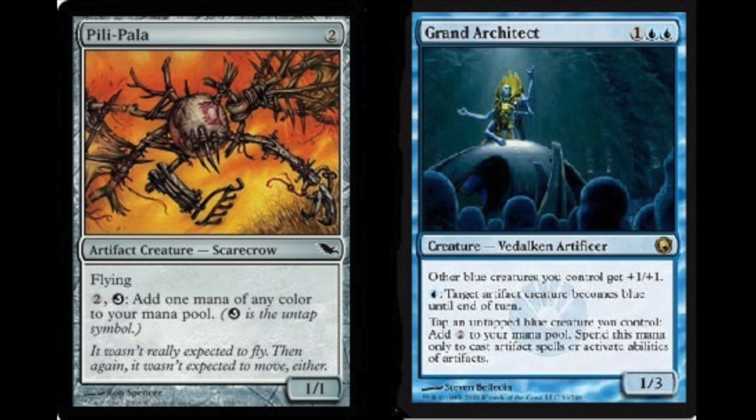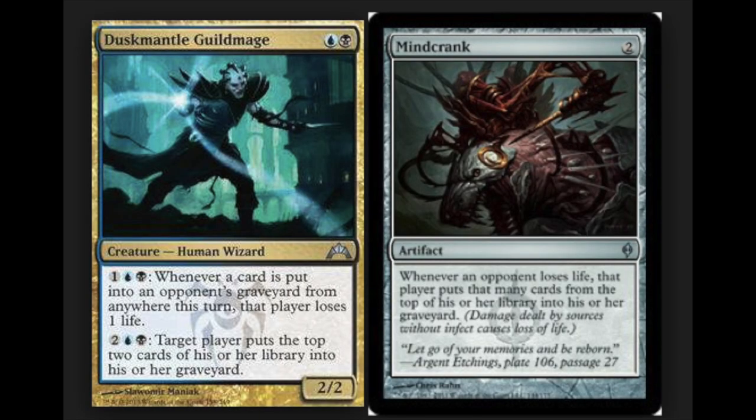Overall, a very interesting and cheap combo. I'm surprised no one is making these decks, because at the very least it will be a tier-four fun deck. Casual players would want to play their own version of Modern — it's just really fun when you have infinite mana. These cards are playable in Modern as well. Moving on to our next combo: Duskmantle Guildmage and Mindcrank.